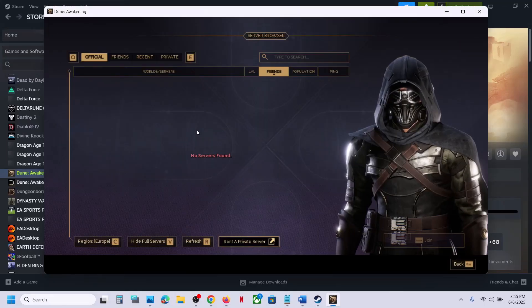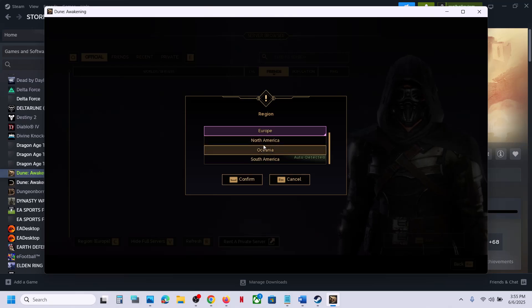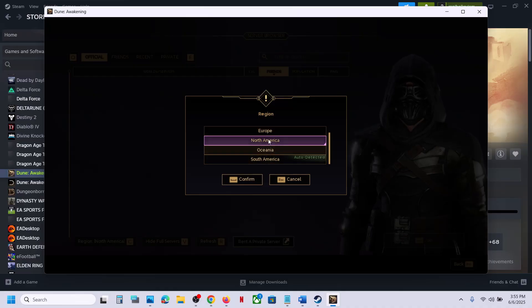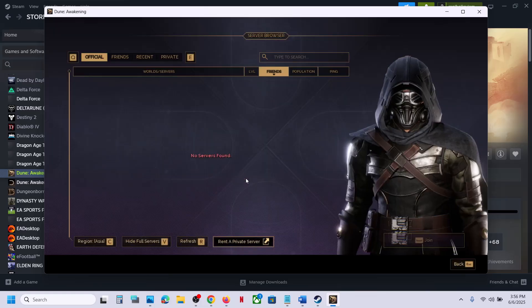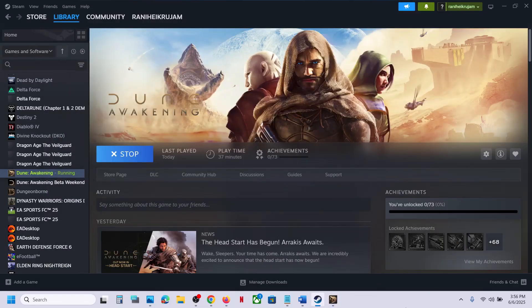Once you launch the game, you can go to servers and then over here, select your region. If you are from North America, you can select North America. Click on confirm. You can select your region. If that does not work, you can even try a different region and then check. Changing region has worked for many players, so it might work for you.